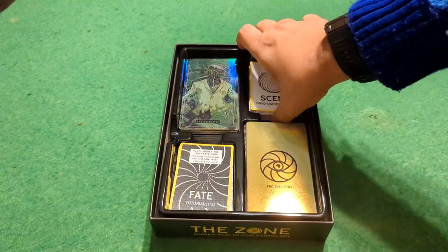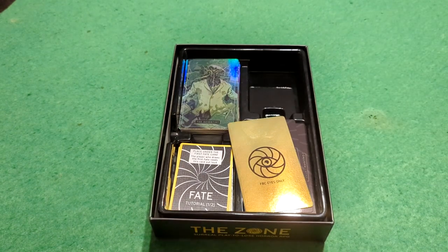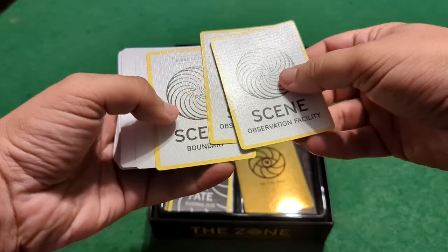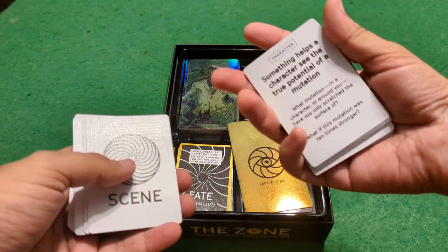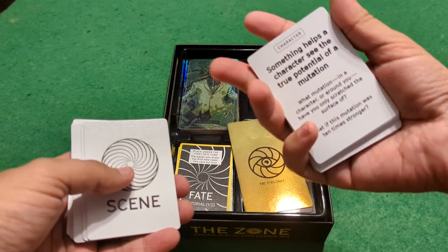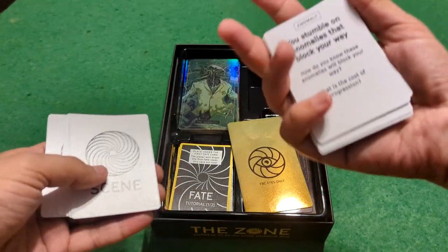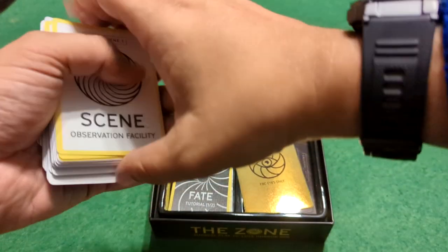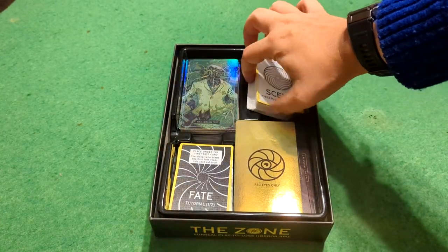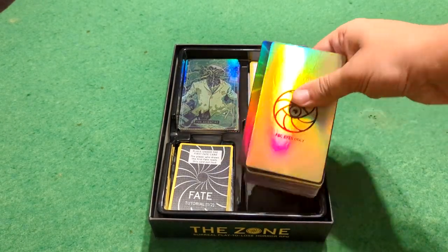Next we have all the scene cards. This is just a variety of scenes, such as something that helps the character see the true potential of their mutation, or you stumble on anomalies that block your way. That's what drives the narrative and runs the different scenes.